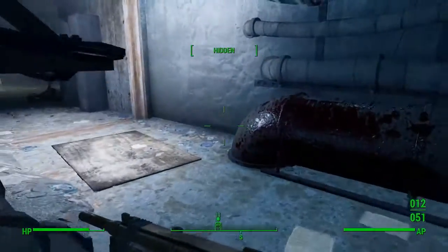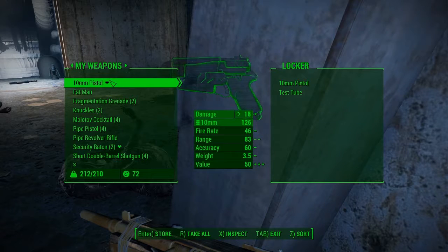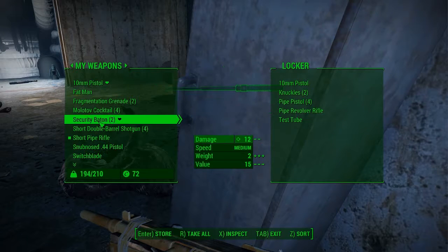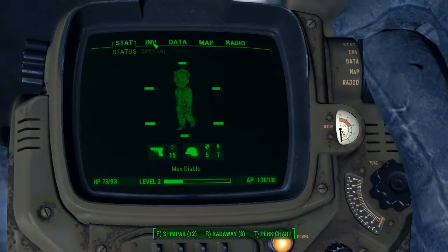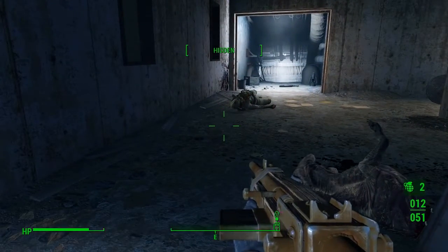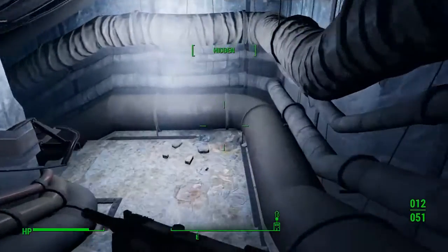And now I'm over-encumbered — not a good way to be if I've got to do a fight and I've still got several raiders to go. So we'll go to this locker and dump some of the stuff I'm carrying that I don't need. We're not going to get rid of it permanently, just putting it here so I can go do the fight. Check the inventory — I have some frag grenades so we'll arm those just in case. She doesn't have anything I need, so on down we go.